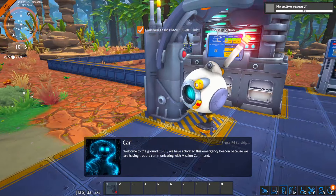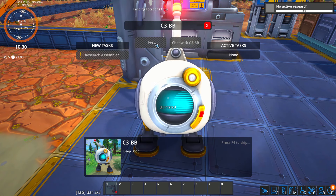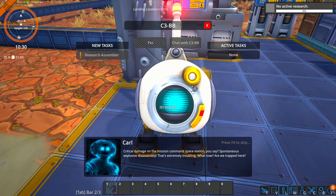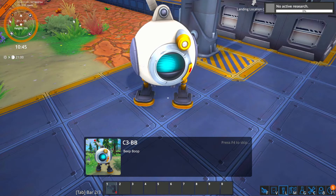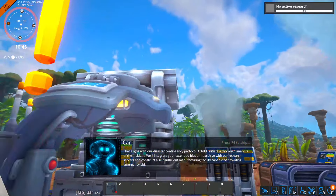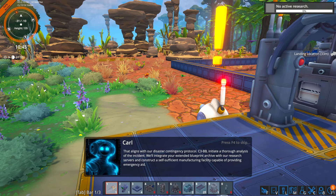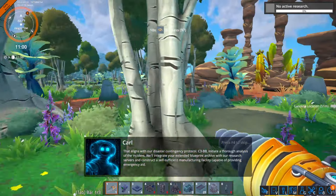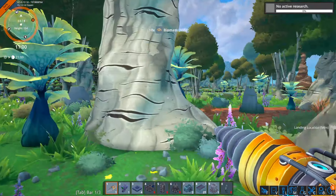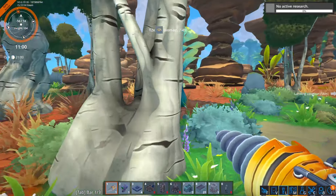Pop it right here. Emergency beacon — because we are having trouble communicating with mission command. Okay — critical damage on the mission command space station, spontaneous explosive disassembly — that's extremely troubling. What now, are we trapped here? That aligns with our disaster contingency protocol. Initiate a thorough analysis of the incident — integrate your extended blueprint archive with our research servers and construct a self-sufficient manufacturing facility capable of providing emergency aid.